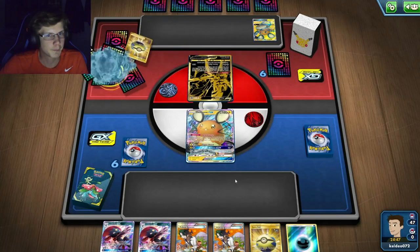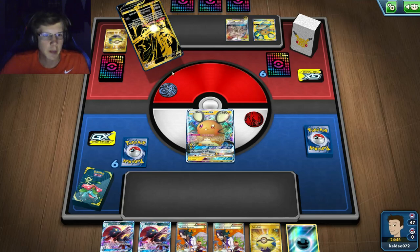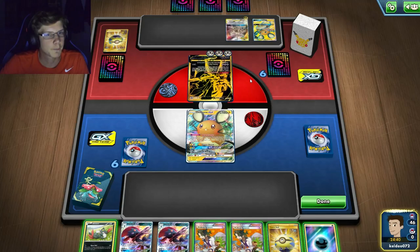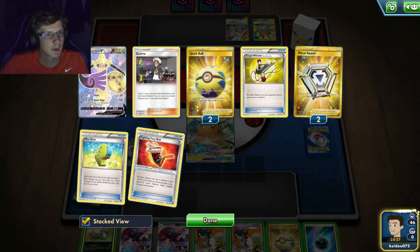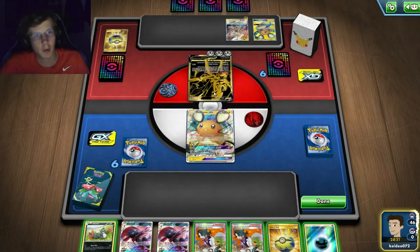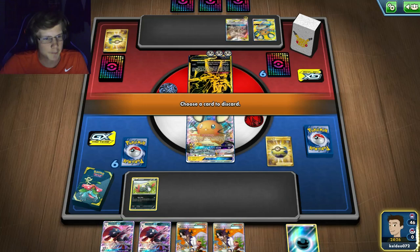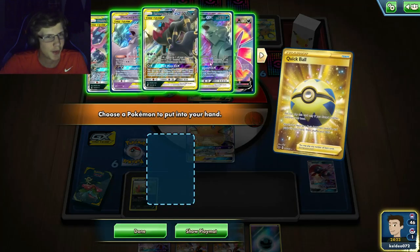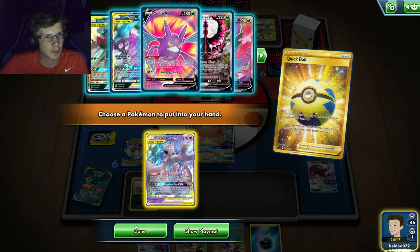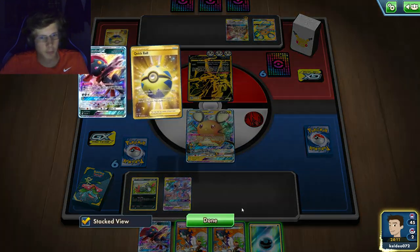He's playing a pretty basic ADP deck. If I item lock him, that means he can't Float. Wait — did this guy just get three energy already? It doesn't even matter if I item lock now because he's still doing a ton of damage. I've got Mewtwo Mew prized too — what is this? That is absolutely ridiculous.